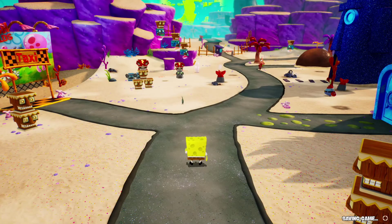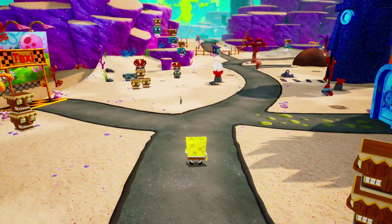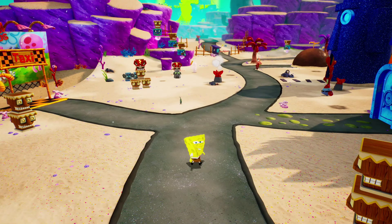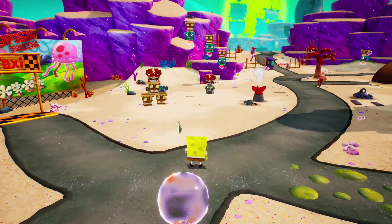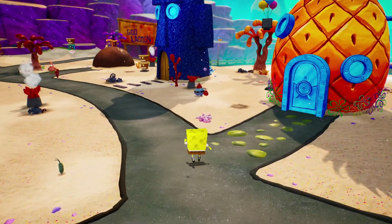I'm a couple hours into the game so far, just taking my time exploring around. As you can see, there are load times between the places. I think this is made using the Unreal Engine. Why is Spongebob looking at me like that? You saw that when this first loaded, there was a bit of popping — so that is kind of a thing.